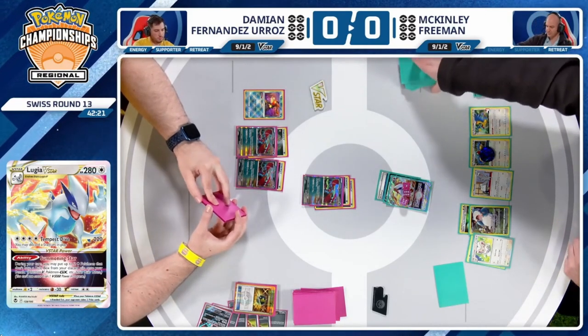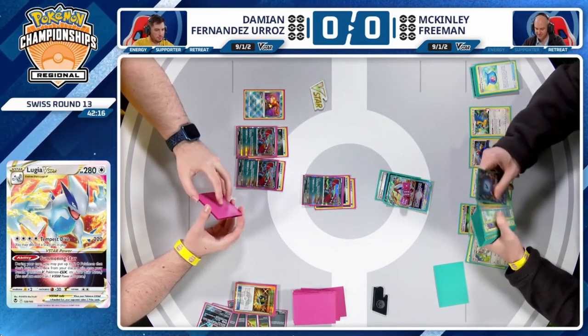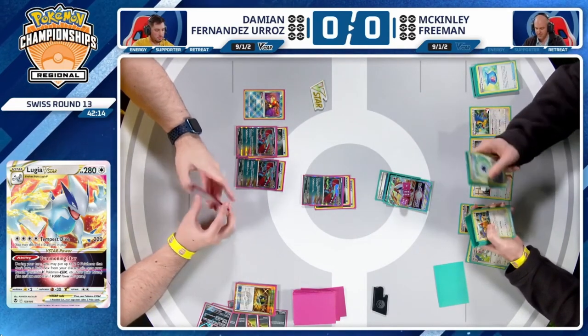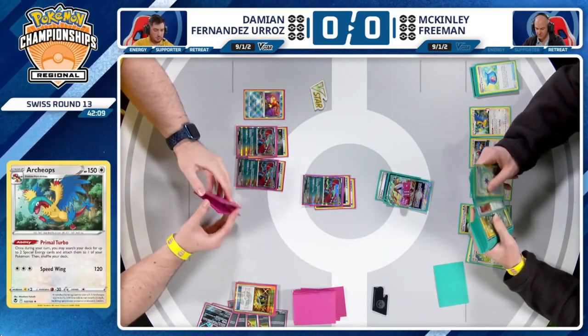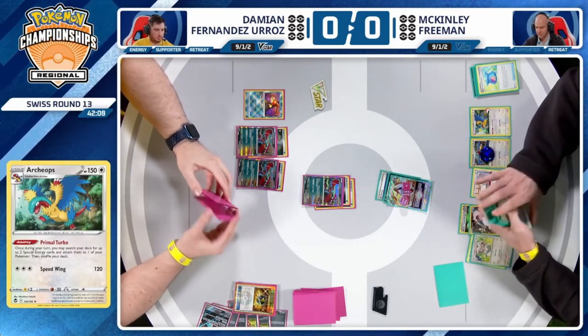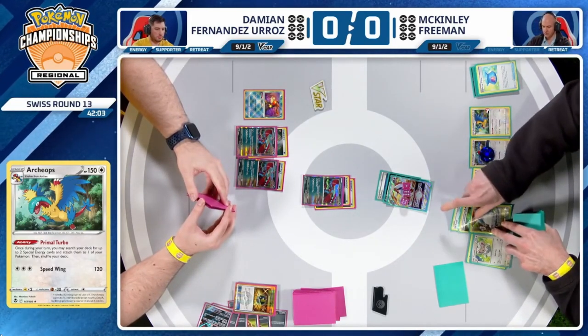Maybe they don't have energies to draw back up with Radiant Greninja — you can leave them on a dead hand and find an opportunity to come back. The Archeops are back in town — both onto the bench thanks to that Summoning Star V-Star Power from Lugia. We're going to charge up some energies here, maybe take a knockout. McKinley plays 17 energies, so we'll be okay. Second Primal Turbo — first one charged up. That's Snorlax on the bench.